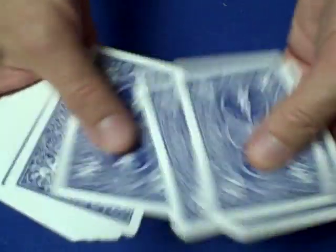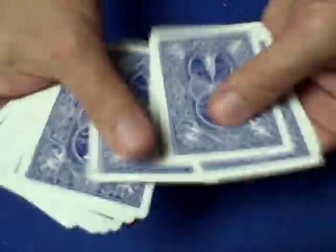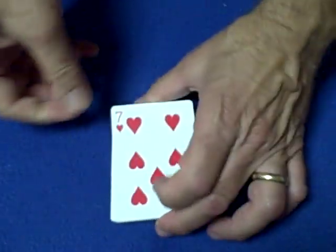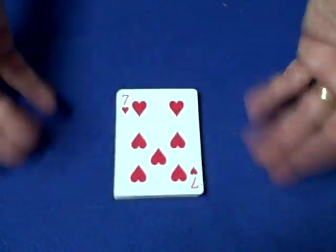Okay, that should be 26 cards — 1, 2, 3, 4, 5, 6, 7, 8, 9, 10, 11, 12, 13, 14, 15, 16, 17, 18, 19, 20, 21, 22, 23, 24, 25, 26. Don't change the order.